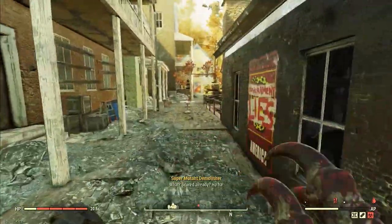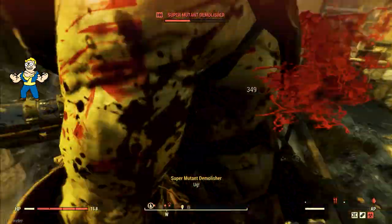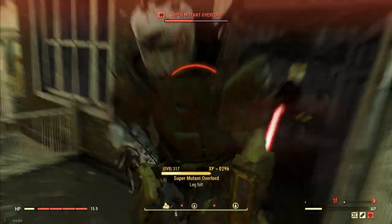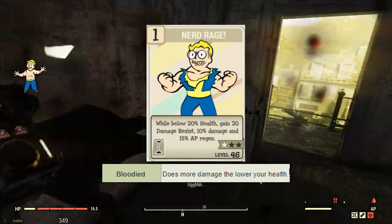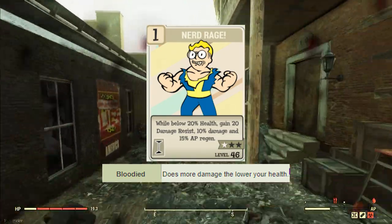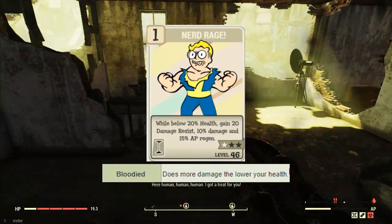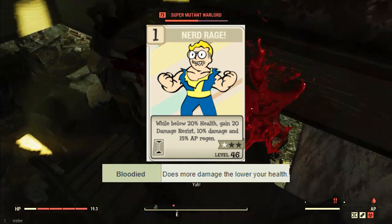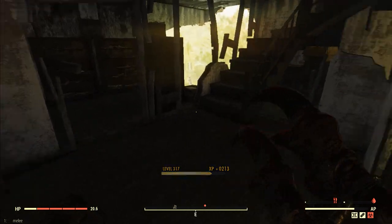Now a few quick notes before I get started. For those of you that don't know what a bloodied build is, it's basically the glass cannon of this game. You're able to dish out an incredible amount of damage but it comes at a cost of your survivability. You're going to want to keep your health around 30 to 20 percent to take full effect. This might seem too difficult or stressful to play with at this health constantly.